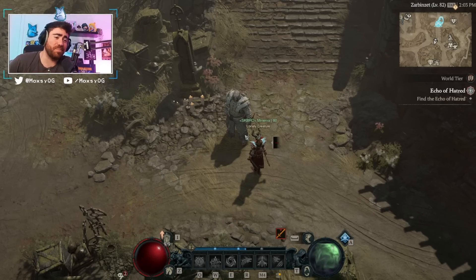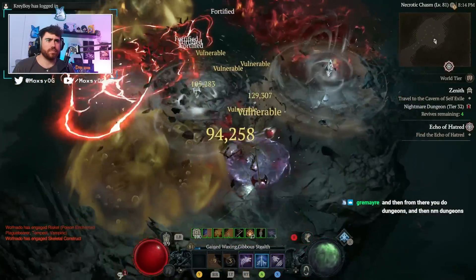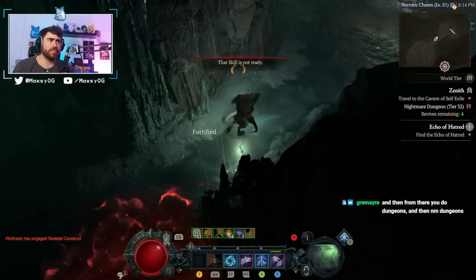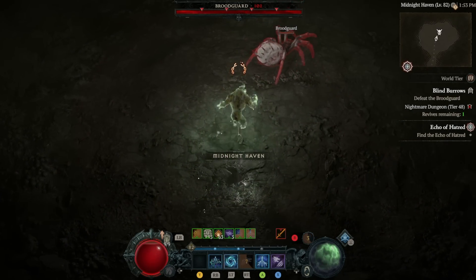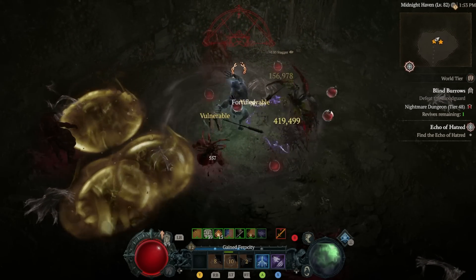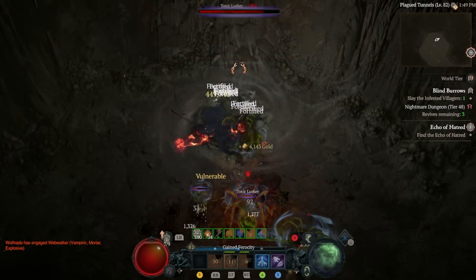What is up, guys? Max here for a Diablo 4 video and today we are talking about my lightning shred druid build, aka Shock and Claw. This build just received a massive buff in today's patch. They buffed shred's base damage, the healing it receives, and its crit damage. I walked into a tier 48 dungeon that is currently 20 levels higher than me and deleted the boss in seconds. We speed ran through the content — this build is one of the fastest clearing builds I've ever seen. If you've ever played PoE's Flicker Strike, this feels very similar.